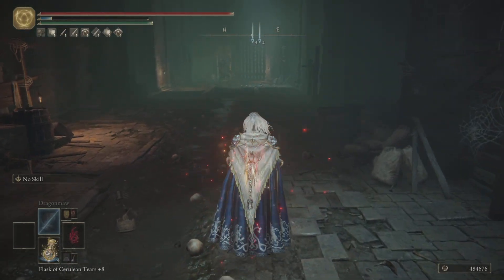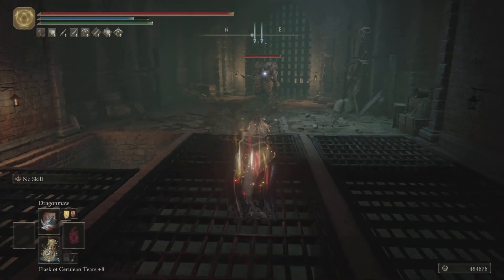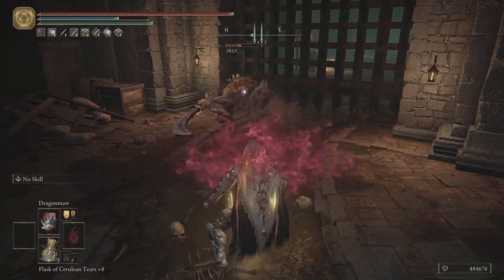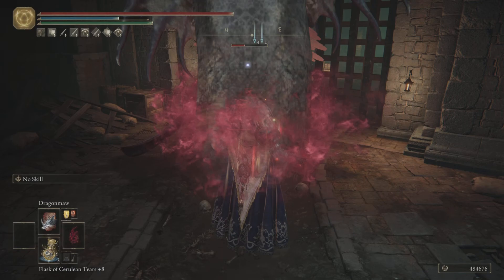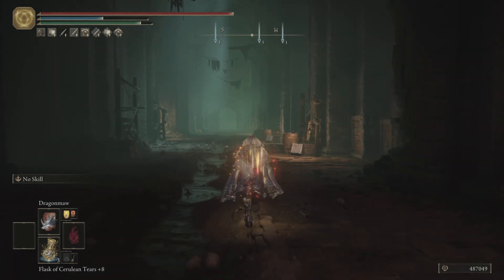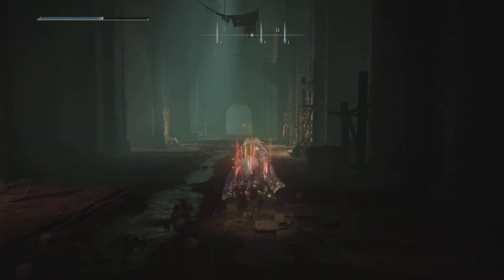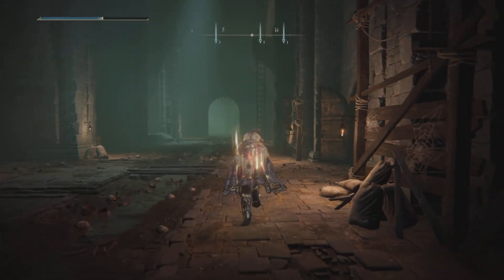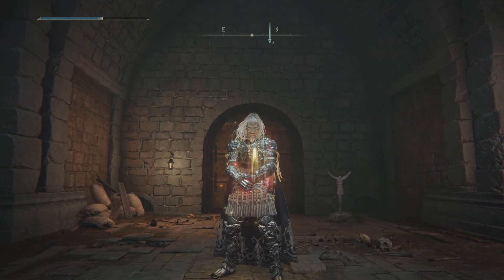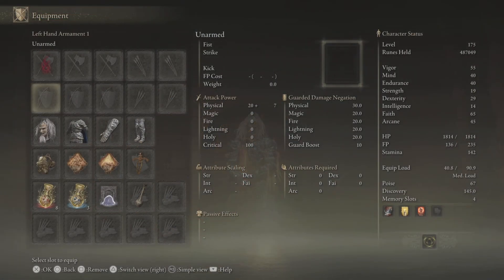I'm just putting my health up so that we have the Ritual Sword Talisman in effect as well. Just jump from here — boom! Look at that, and then another one. Omen has no chance. Omen doesn't know what hit him. So this is the Dragon Maw, and we will be mowing some big bosses as well. We were using Golden Vow and Flame Grant Me Strength just to give us extra attack power and some damage negation as well.